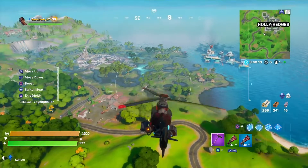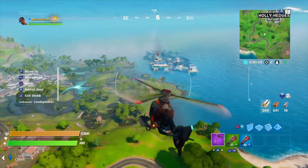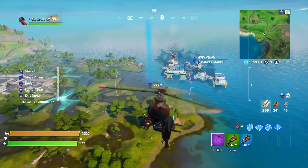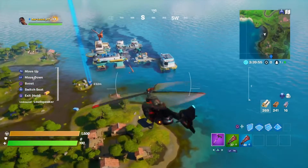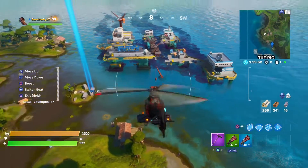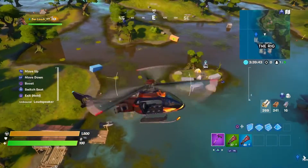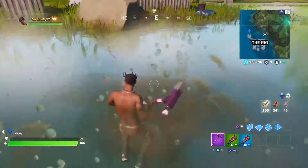Alright, so once you're coming in to The Rig — obviously I'm in a helicopter but pretend you're skydiving — you're going to want to check that island right there. Tina sometimes spawns there; if she does, don't land there. If you do see her, you're going to drop over here to that building. But if she doesn't spawn there, you're going to want to land here.